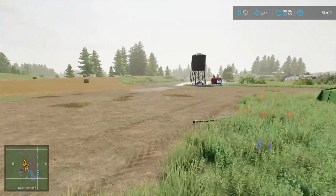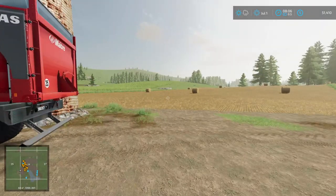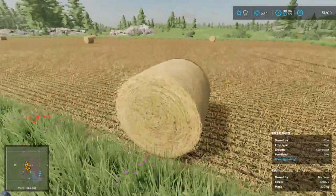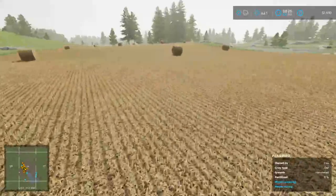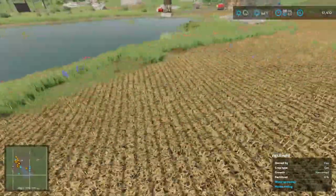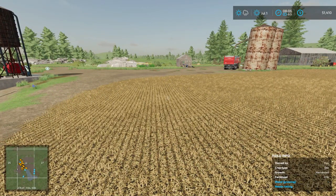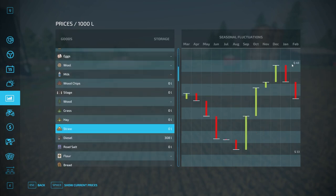Welcome back everyone. I decided not to add anything to the town this episode. Oats are harvested in both fields and I decided to bale the straw too. We got 18 total bales over here, which is pretty good. 18 times roughly 5,000 liters each gives us about 90,000 liters of straw.